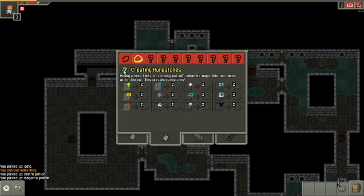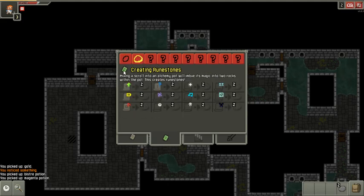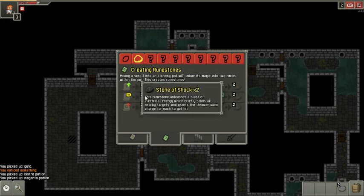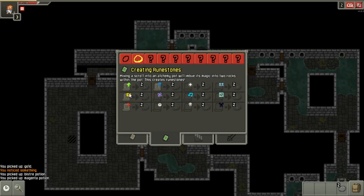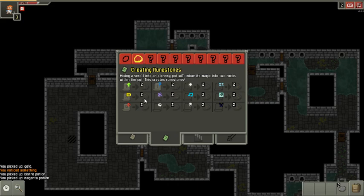I picked up the 'Creating Runestones' page — that was the other green page from the first alchemy room. These green pages are for when you haven't played through the game yet; every page gives you more of a knowledge base about the game. According to it, the scroll of recharging gives a stone of shock. So that was the scroll of recharging — it recharges your wands. I'm a warrior and I'm not using wands, so I'm not too worried.